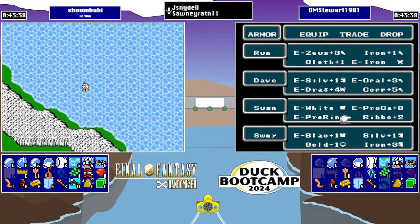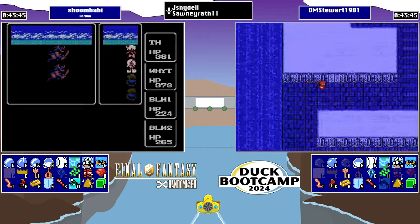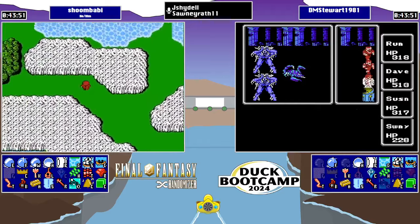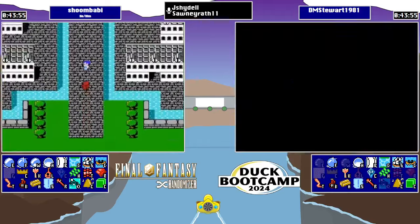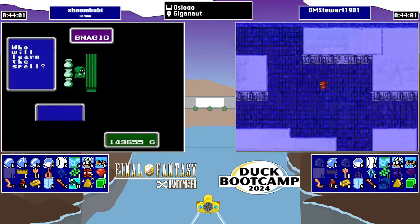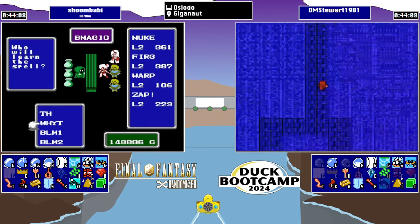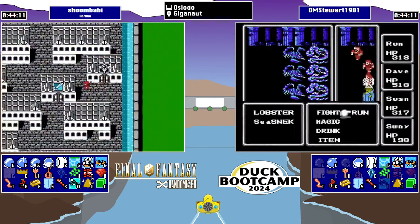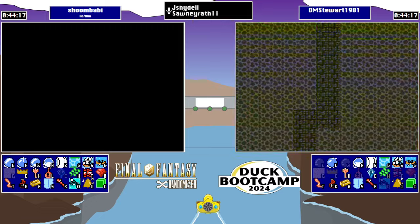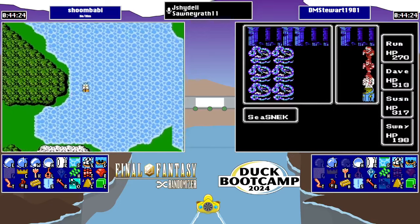Shroom probably going to end up hitting that Matoya river system dock in order to get to Temple of Fiends faster. Provoka dock — I know exactly why Shroom's coming here. Black magic: level 2 Nuke, and a Zap, because why not? Are we going to see the legendary Zap against Lich 2? Now we're going back to the ship to go over to Matoya. It would have been 50-50 if it's faster or not. Leaving that dock is slightly disorienting because of where you are in the world.